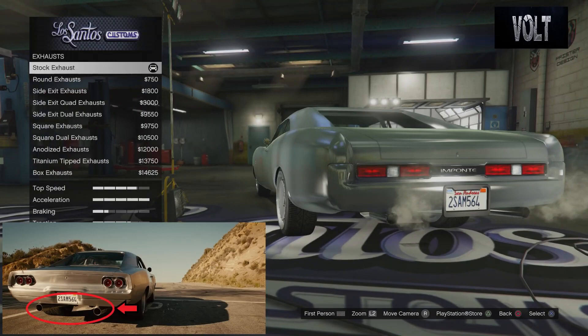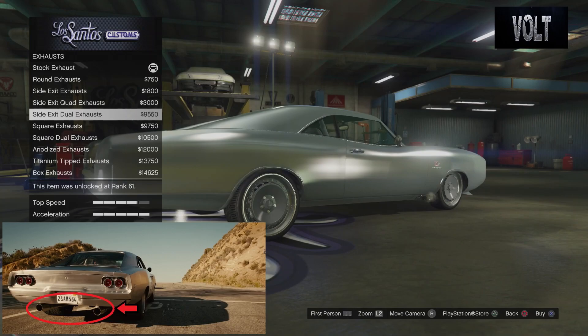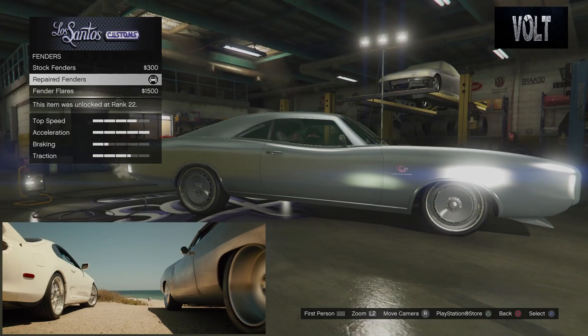From there we move on to the exhaust. I kept the stock exhaust mainly because it was a chrome-tipped exhaust — a decent-sized chrome exhaust. The next one down is the round exhaust, but they're cut off at an angle, and all the other ones are either on the side, quad-tipped, or box-tipped, which we don't want. So the stock exhaust is still the best option for the Maximus Charger.